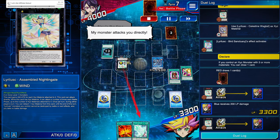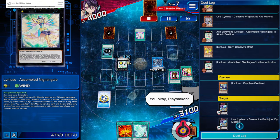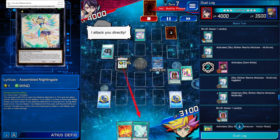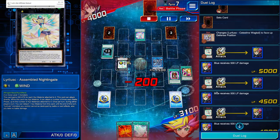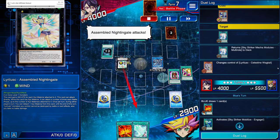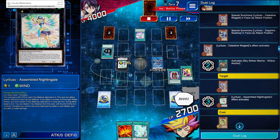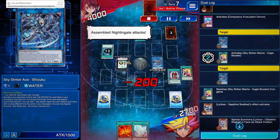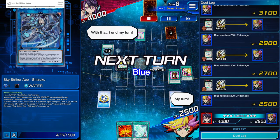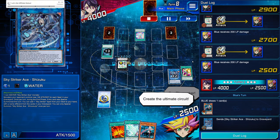Shizuku is the MVP, okay — you have to understand this. In this duel I'm looking for answers from the extra deck and Shizuku is usually not the answer, it's usually just searching for cards. But I am so fortunate this thing is just sitting on the field. If I scroll back up, I summoned this a long time ago and it's still there.